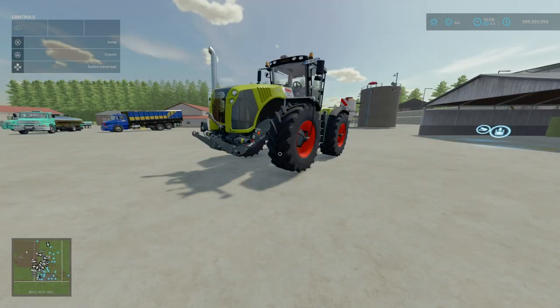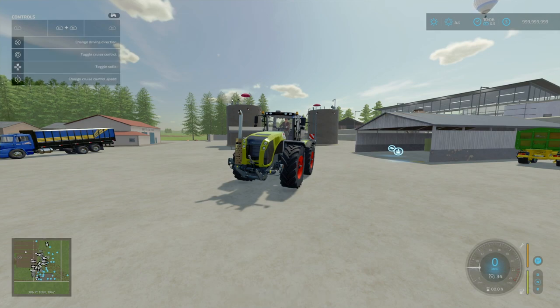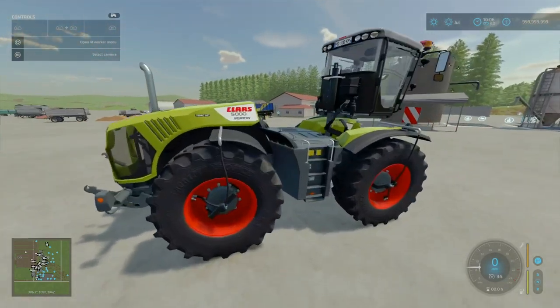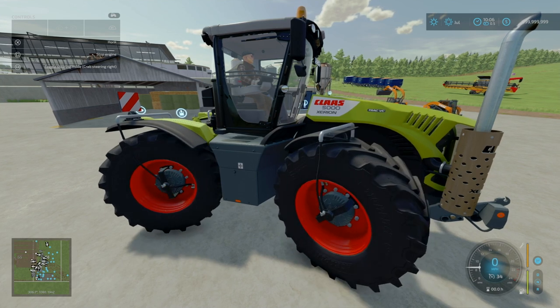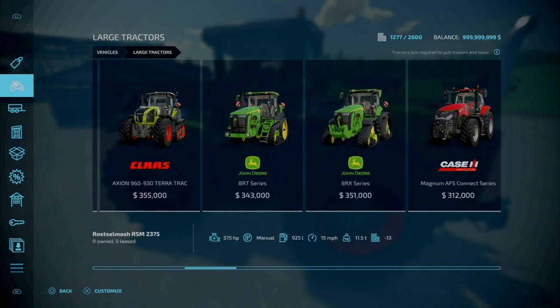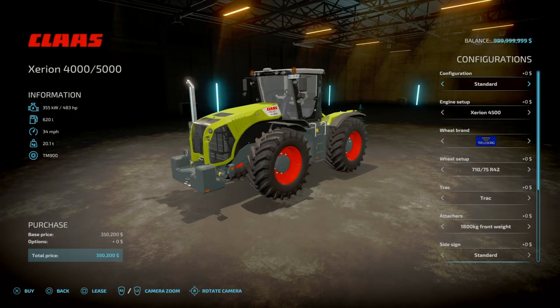Next, we've got the Zerion 4000 and 5000 Series by Spetty — 28.37 megabytes to download. Slot count is 30 slots. This is a large class tractor. In-cab controls include L1 and R1, and you've got front steering, crab steering left and right, all-wheel steering, and back to front wheel steering. Found under Vehicles and Large Tractors. Costs 350 grand, 13 slots goes down to 1. Top speed 34 mph, 620 litre fuel capacity, weighs 18.4 tons. Engine options range from 483 to 524 horsepower.